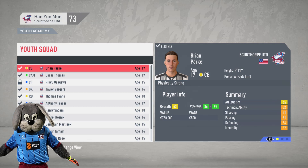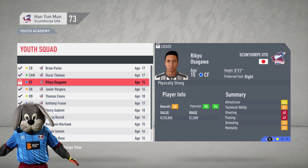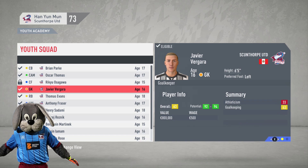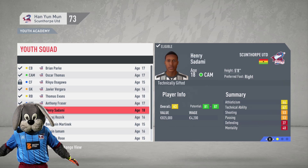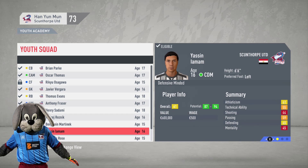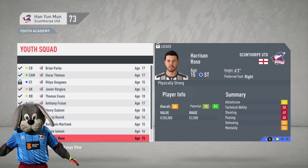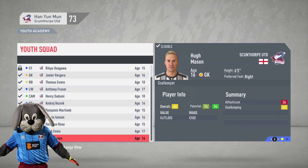Looking at the academy: Brian Parker coming along well at 63 overall. Oscar Thomas is looking good — one player to watch for sure. Osagawa Vergara still looking good. Thomas Evans has fallen off a little bit but the overall is still there, so we'll hold on — maybe he can find a cup squad. Same thing with Henry Sadami. Yasin Ayman still looking good, could probably play center back. Harrison Rose, who we just brought in, is 56 overall. Mark Ennis looking good at 66 overall. A lot of midfielders again. Hugh Mason at 63 overall, a 6'5 goalkeeper to round it out.